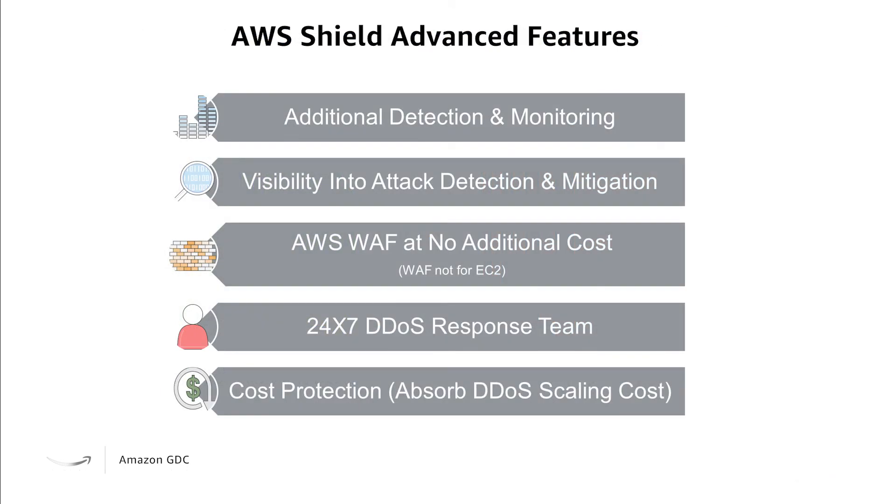Some of the AWS Shield Advanced features include additional detection and monitoring, visibility into attack detection and mitigation, AWS WAF at no additional cost, a 24x7 DDoS response team, and cost protection that will absorb the DDoS scaling costs if an attack were to occur.